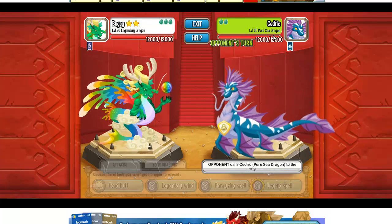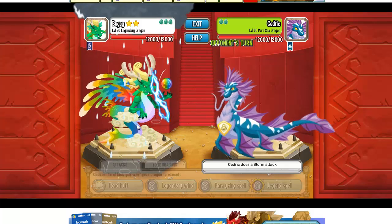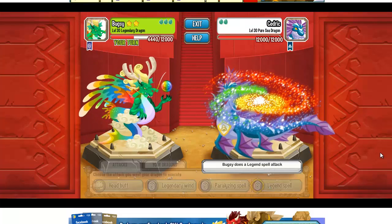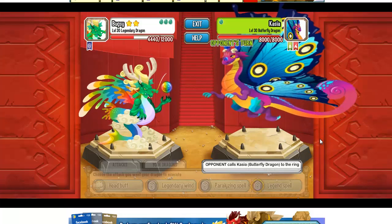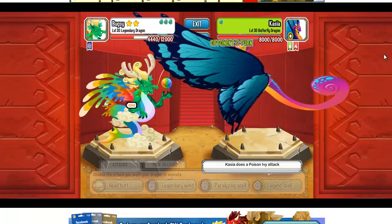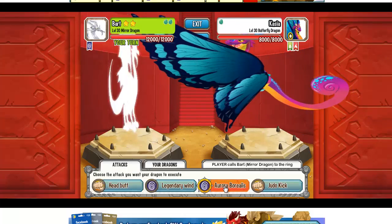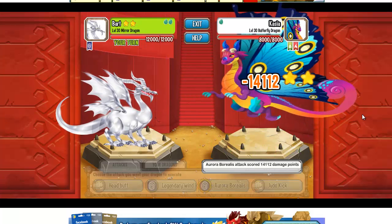Yeah, the Pure Sea dragon has a Thunderstorm attack — very weak. My Legendary dragon is very powerful. The Butterfly dragon is looking good, very nice dragon, but it does good damage too. Not a problem for my Mirror dragon, which will annihilate it.